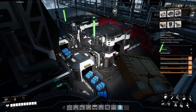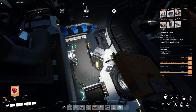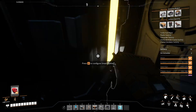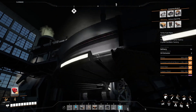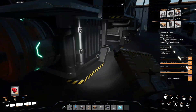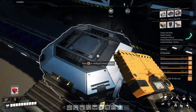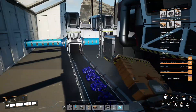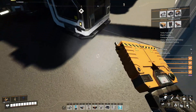Before we turn on the fuel generators, make sure you get a smart splitter right here, and overflow the plastic and sink it to an awesome sink so that it doesn't get backed up. At the same time, you can also sink the polymer resin to be extra sure — it doesn't normally back up, but just in case we have it ready. This way this factory is self-sustaining.